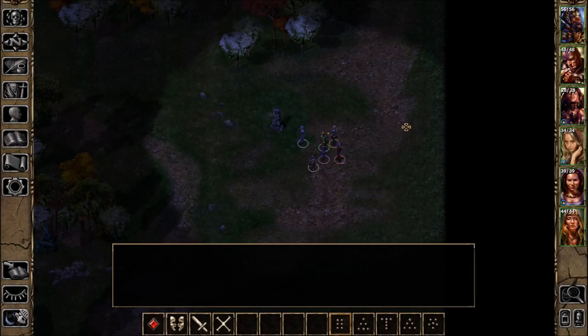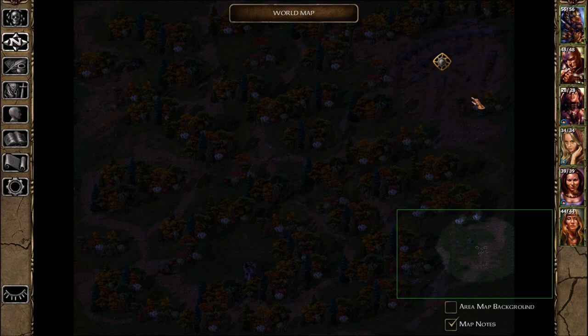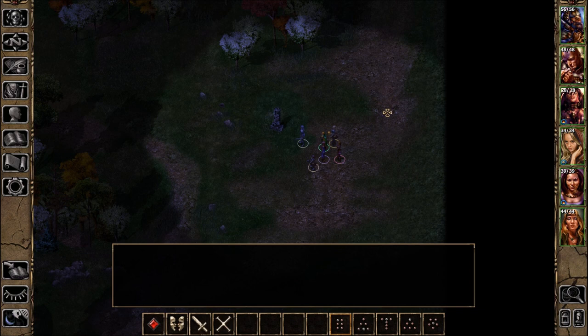Welcome back to Let's Play Baldur's Gate Enhanced Edition Blind. I am Amethyst Lunatari, who just finished exploring the entirety of Larswood, including a Druid Shrine, Baeloth who fell from the sky, a tower with nothing to check out, and a bunch of mercenaries. We were able to rest and get our bearings back, so we're going to travel beyond. I believe this is called the Red Wizard Forest.